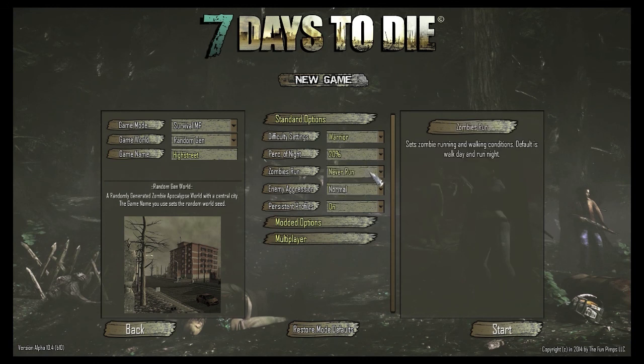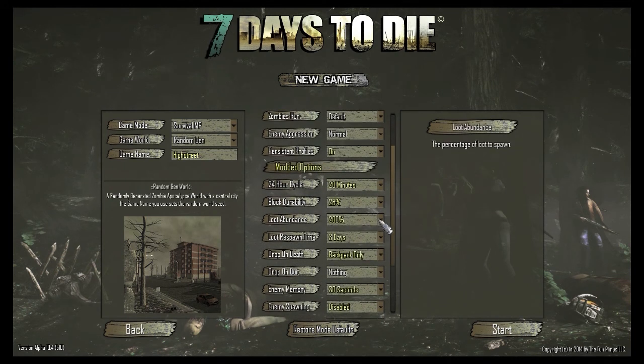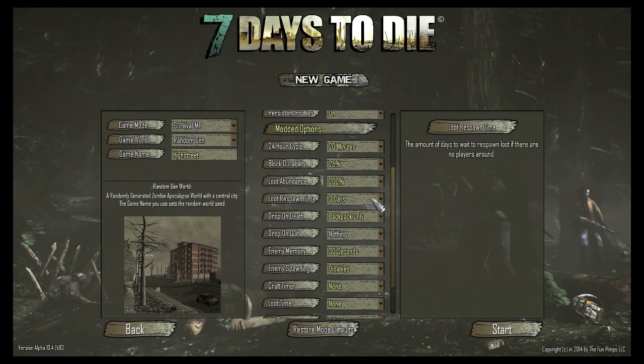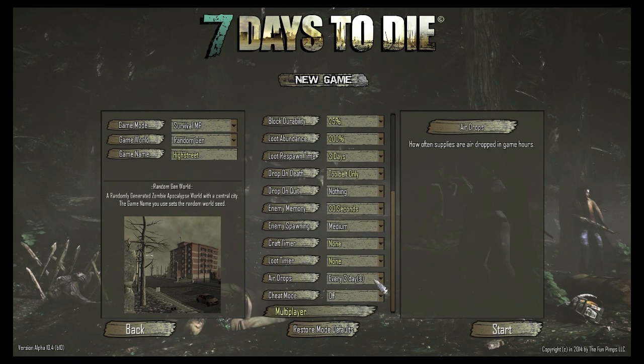Zombies: default. Enemy Aggression: normal. Persistent Profile on. Cycle would be 20 minutes. Block Durability: 25%, so that's easier to harvest. Loot Abundance: 200%. Enemy spawn time: 3 days is the lowest. Drop on Death: Tool Belt only, to make it quite easier for the flow of the game. Drop on Quit: nothing. Enemy Memory: 30 seconds. Enemy subspawning: medium. Craft timer: none. Loot timer: none - both are none, for the flow of the game and the recording. Air drops every 3 days. Cheat mode off.